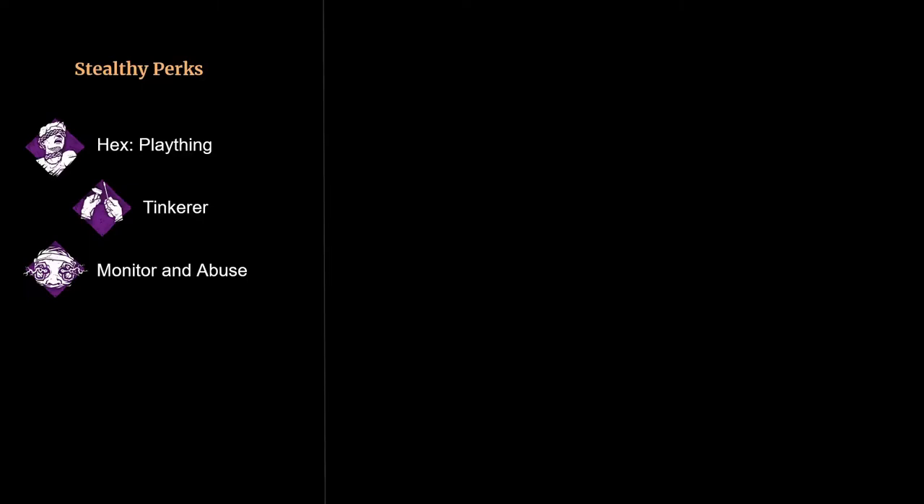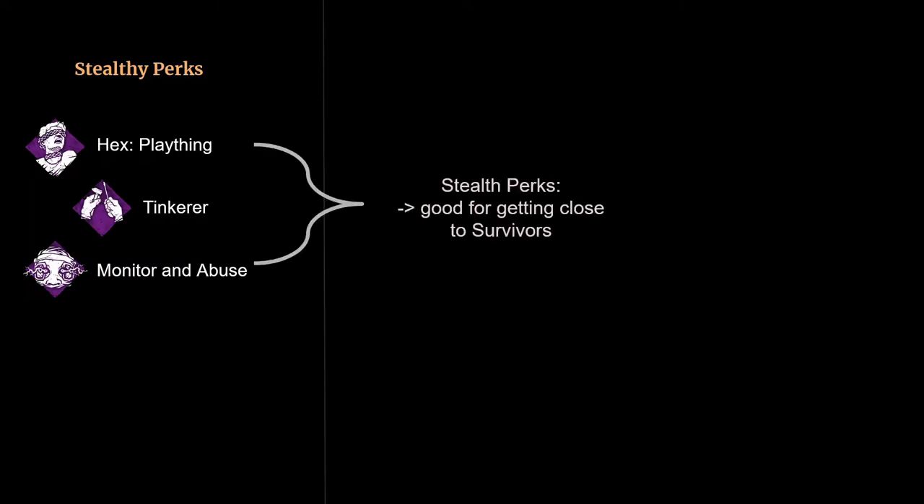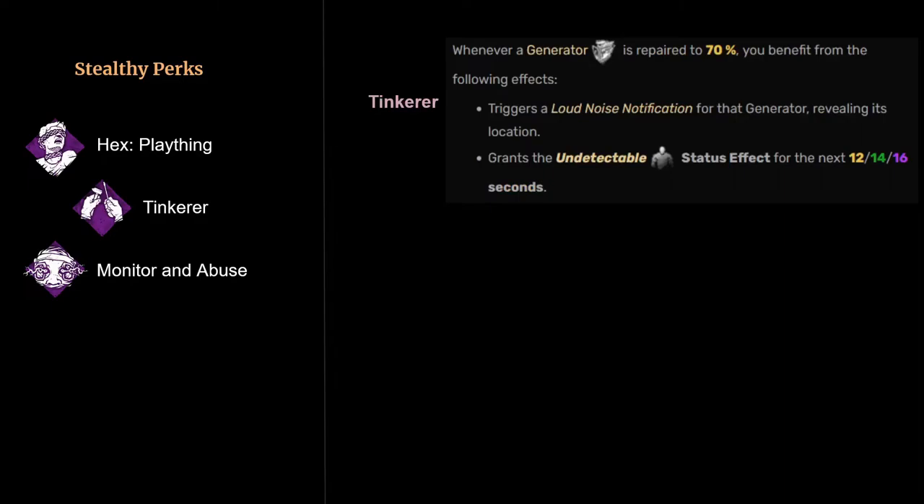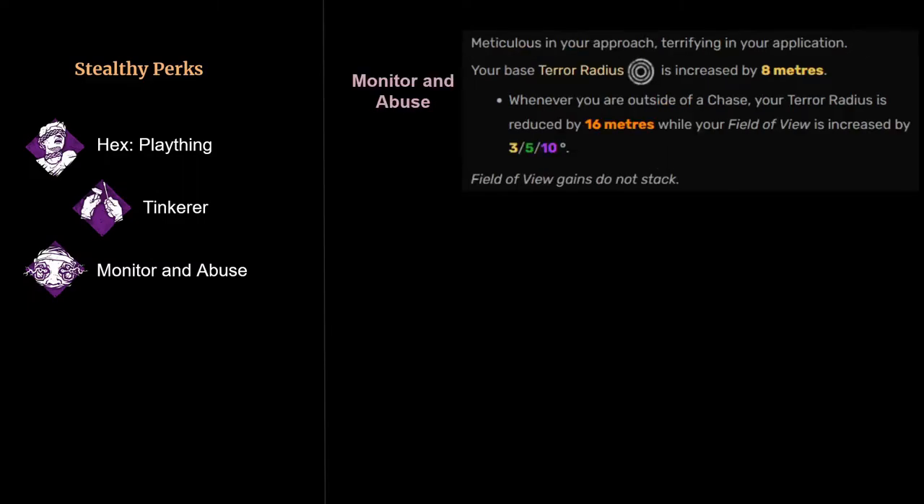And finally, I have three stealth perks here. Whereas other killers might run a chase perk as their fourth perk, I think Executioner can benefit more from stealth perks. The biggest counterplay to Pyramid Head is holding W and pre-throwing pallets. So these perks allow you to close that gap in order to get closer to survivors in order to secure more injury states. I definitely don't think having a stealth perk is necessary, but I think these are three very good options. First up, I have Hex Plaything, which causes survivors that you hook to become oblivious until they cleanse their cursed Hex Totem. Next is Tinkerer, which makes you undetectable and shows you the location of a gen when it reaches 70% progression — I think this is a great combo of a stealth perk and an information perk, and I run it on a lot of my builds. And then finally, Monitor and Abuse, which reduces your terror radius when you are not in a chase, allowing you to get closer to survivors before they hear you coming.